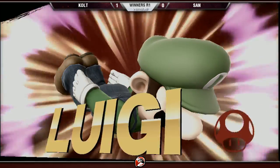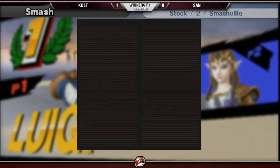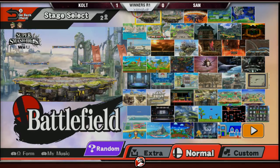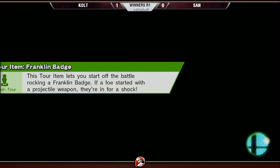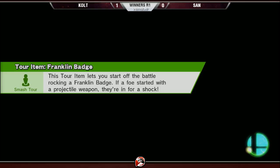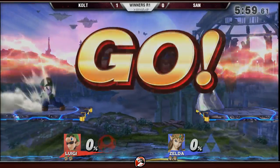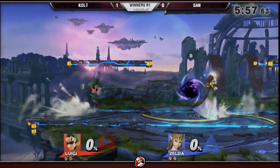Getting jab-jabbed by Luigi is like the scariest thing because they can go for dash grab, they can read your jump. If you're DI-ing up on the second jab, you can jump away — but then you're in the air with no double jump versus Luigi and you have to land, so it's a better position but still bad. San could have opted to jump away and time the invulnerability on Naru's just right to avoid all the problems. Game 2 on Battlefield — that makes sense. Zelda's able to edge guard Luigi there, and we got a color switch.